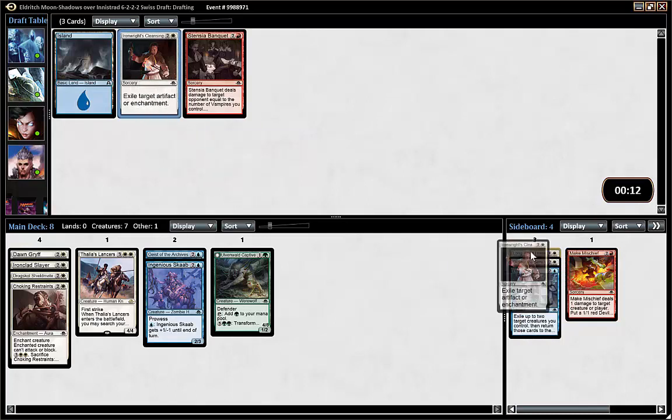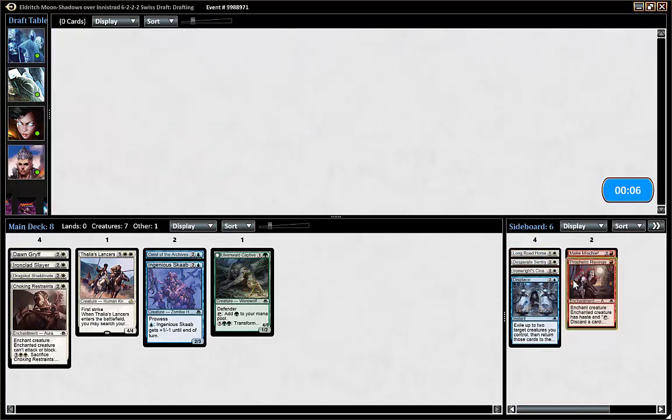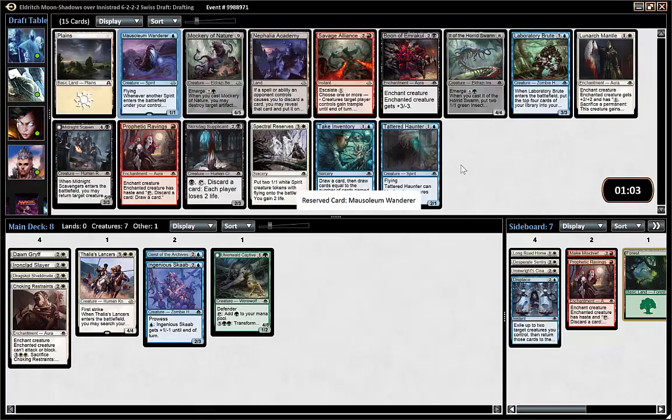So we have some decent white cards, two blue cards, and one Captive. I think we can stick to white but we don't really know what our secondary color is yet.